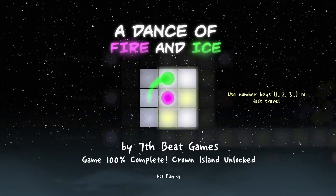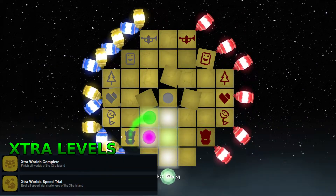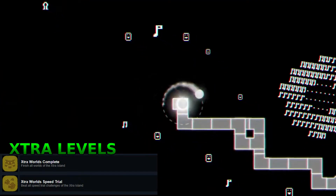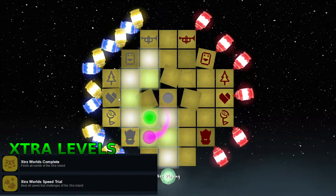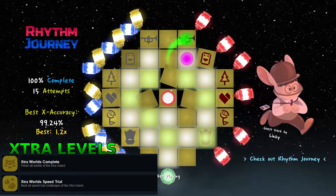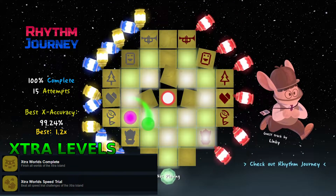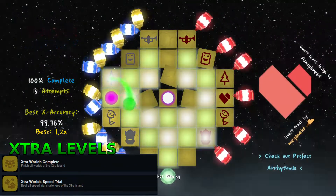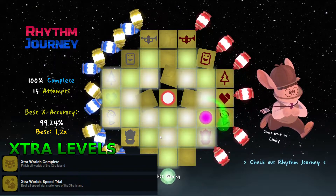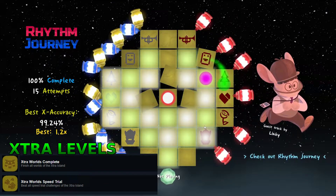For the final three achievements, first of all you come up here to the extra island. There are a lot of levels here, and what you need to do is beat all of them — from this one all the way up to the top one. I don't think you need to get the accuracy lantern; I think you can have whatever accuracy you want. Once you've beaten them, that gets you one achievement. Then if you come over here, you need to speed trial all of them for another achievement. You can use as many checkpoints as you want for the completion one, so you don't have to rush it. But for the speed trials, you can't use checkpoints, so really familiarize yourself with the chart — that really increases your chances of being able to speed trial it. That gets you two of the final achievements.